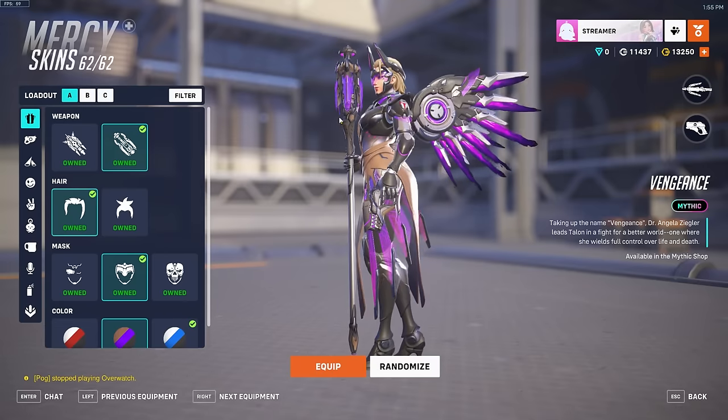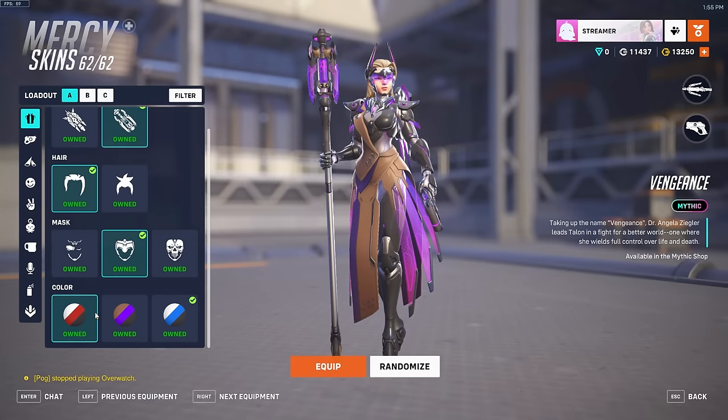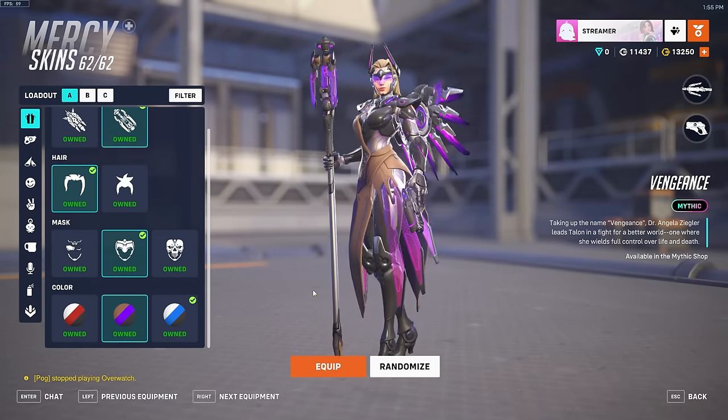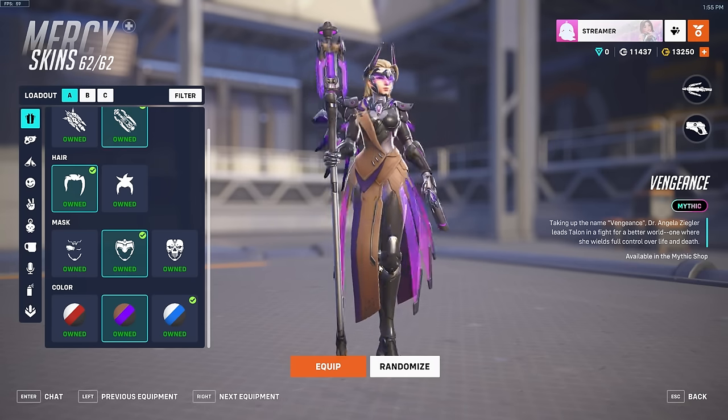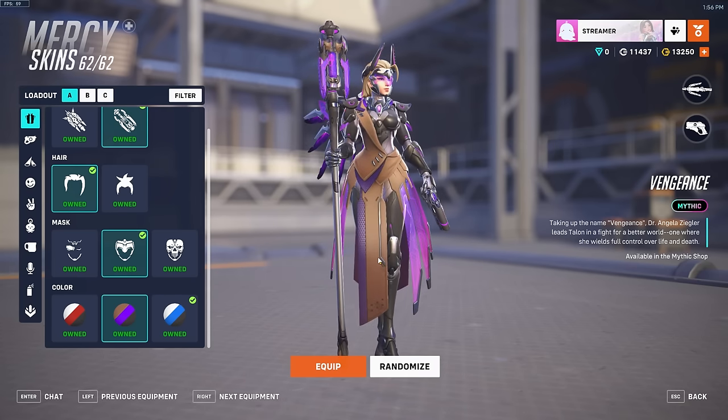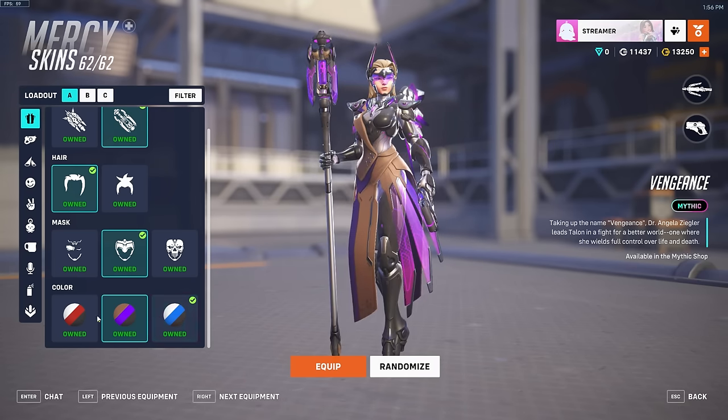What's everyone's favorite form? Out of all these variants, I actually think purple might be my least favorite. When I saw the skin in the trailer, I thought the purple would look really cool, but now that I look at it in-game, I don't think the brown works really well with the purple.